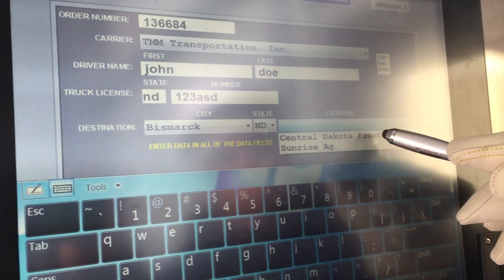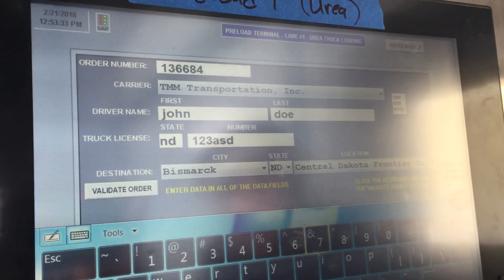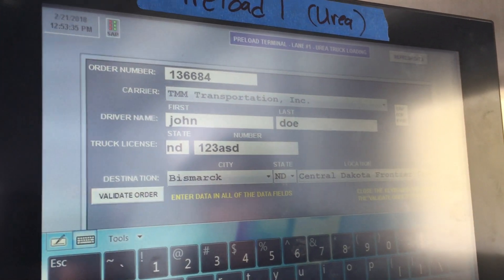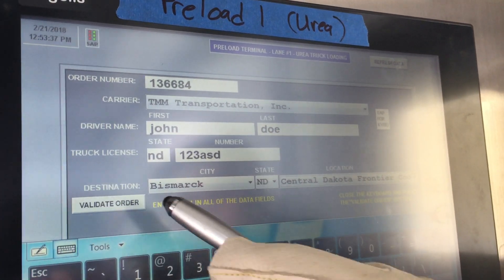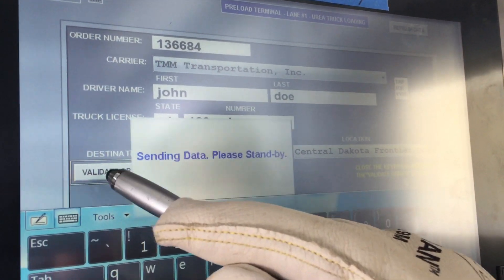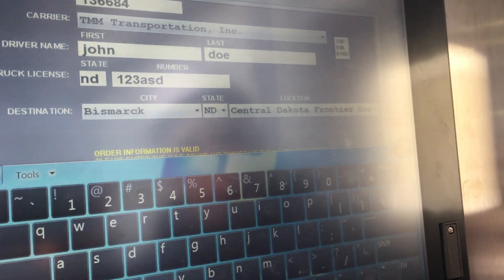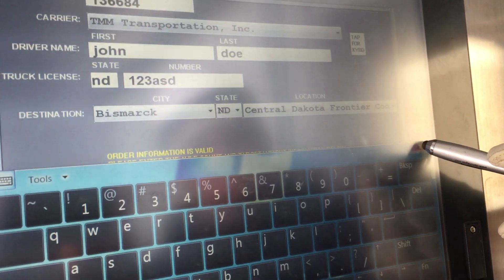At this point, review all of the information on the screen to make sure it's correct before you hit the validate order button. Once you're comfortable everything is correct, tap on it — you'll see it sending the data. The next step is to hit the red X to close the keyboard, which will show you the truck graphics below.